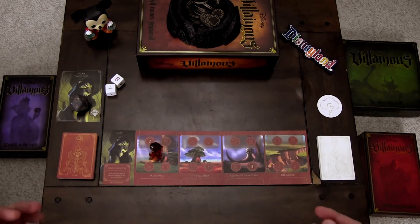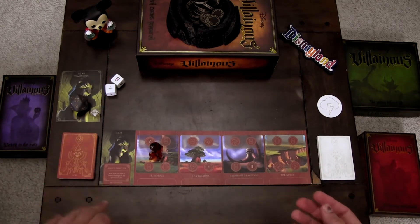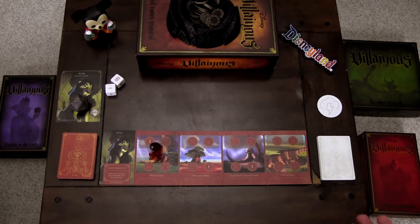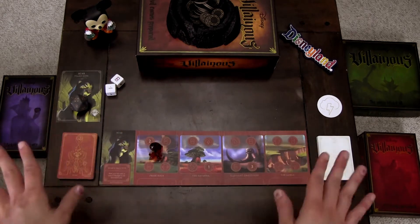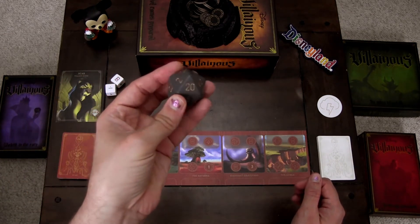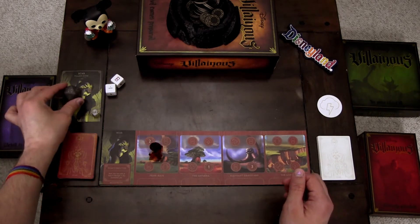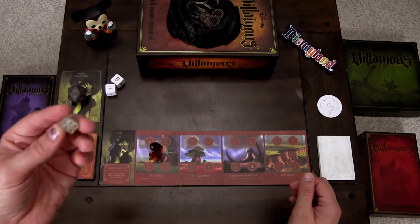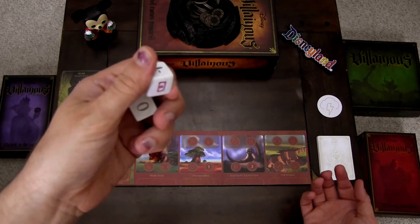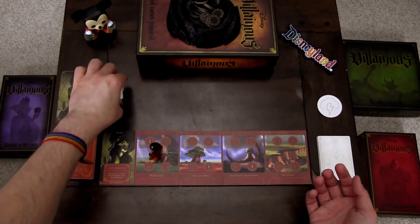I'll be honest — I find Scar's game a little bit frustrating and repetitive. But let's go over the setup real quick. We're playing Disney Villainous solitaire, a way to play the game by yourself — if you're stuck at home or just want a late night game or practice with a character. These are the rules to play solitaire. I use a 20-sided die to keep track of my turns.